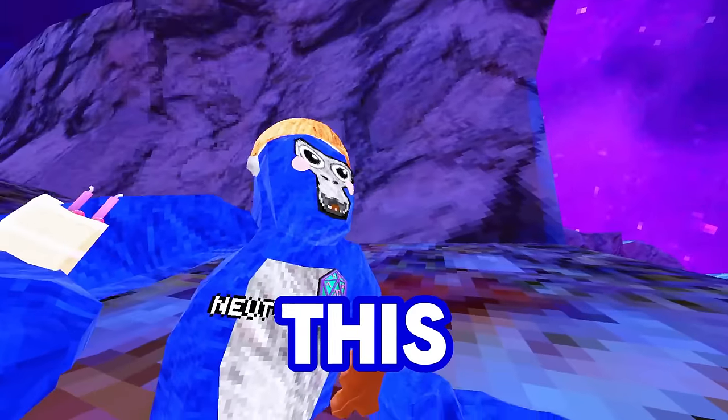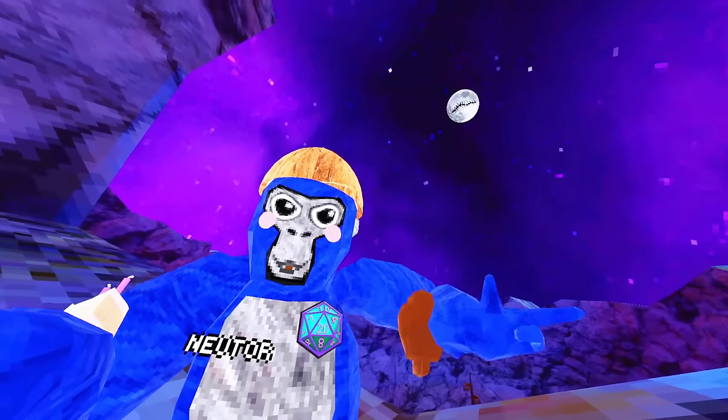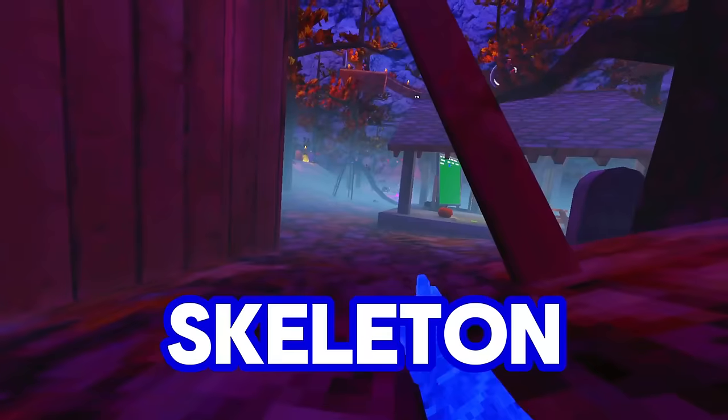I first noticed this when I got onto the update. I was going out just trying to see if there's any differences, and yes, there's actually three differences. There's a moon, there are those really weird staffs — almost big black holes — and then there is a new cauldron with a skeleton in it.